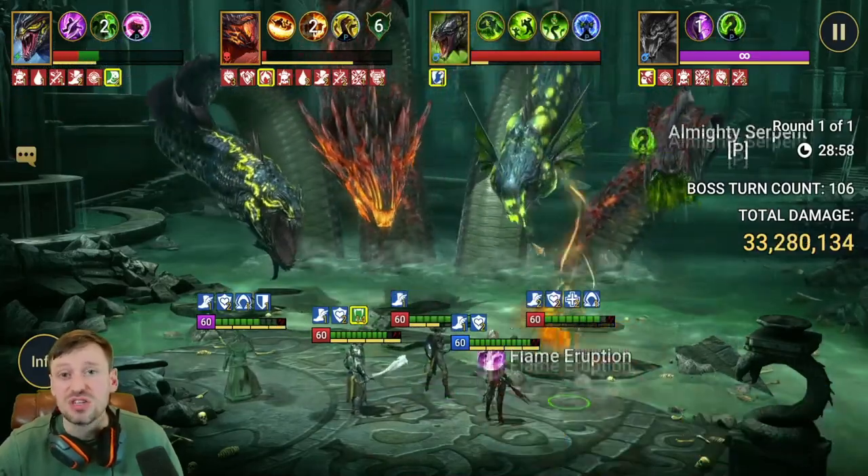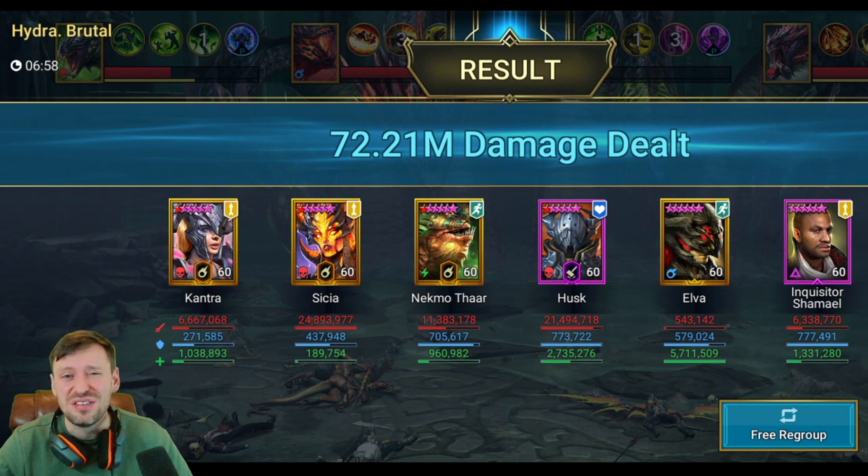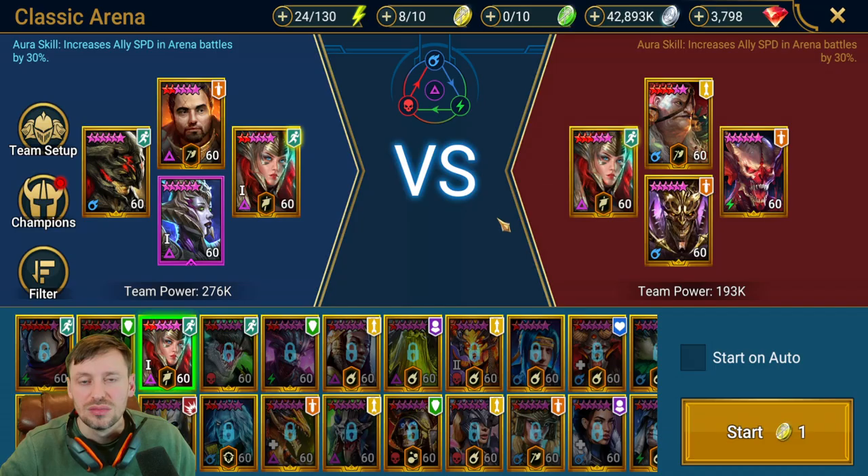Let me show you my best score on Hydra Brutal — 72 million, not bad at all especially as free to play. We even had some bad RNG: Kantra died at around 50 million, and she's really important in Hydra for provokes on the Head of Cleansing, Block Debuffs, and Decrease Attack. We still managed 72 million, and a lot of that is down to Elva — she's done close to 6 million healing solo as the only healer on this team.